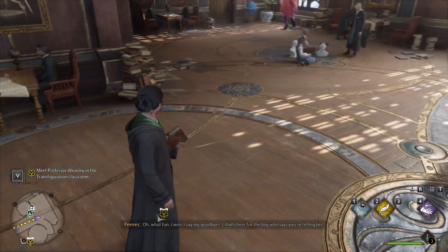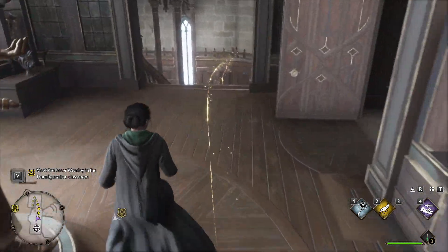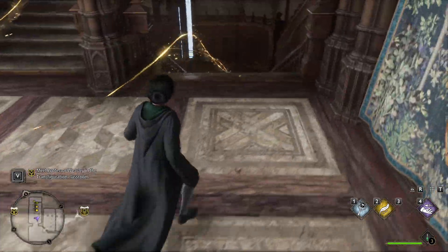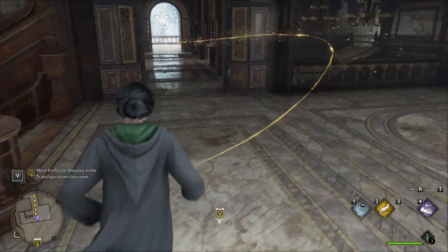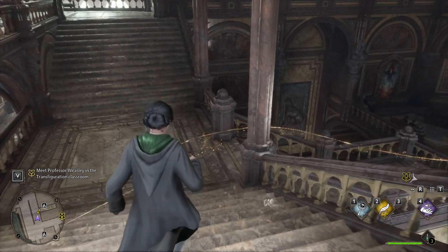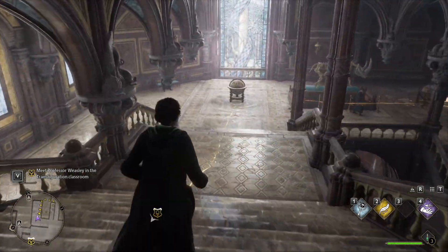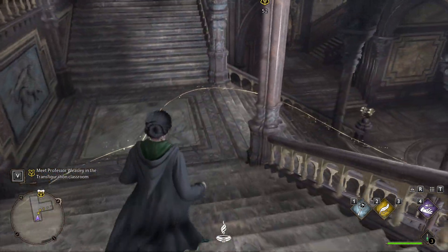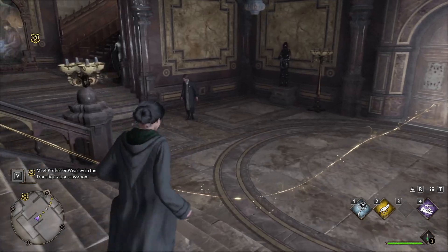We hear Peeves in the background shouting: 'I shall cheer for the boy who says you're telling lies - I'm not telling lies, Peeves!' There's some lore going on in the background. We're following our GPS line. It looks like we've got the Headmaster in Transfiguration class. We're heading there now - I'd love to just walk around for a bit once all this is done. I'm really interested to get my own wand as well - that seems like it's going to be cool.